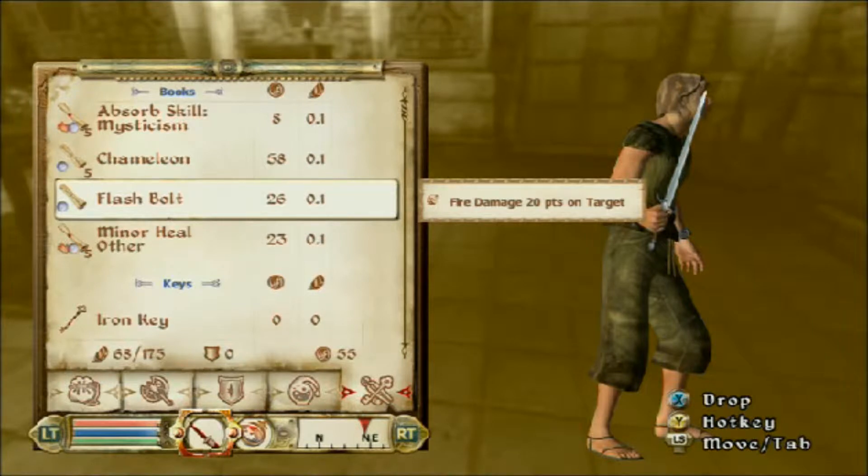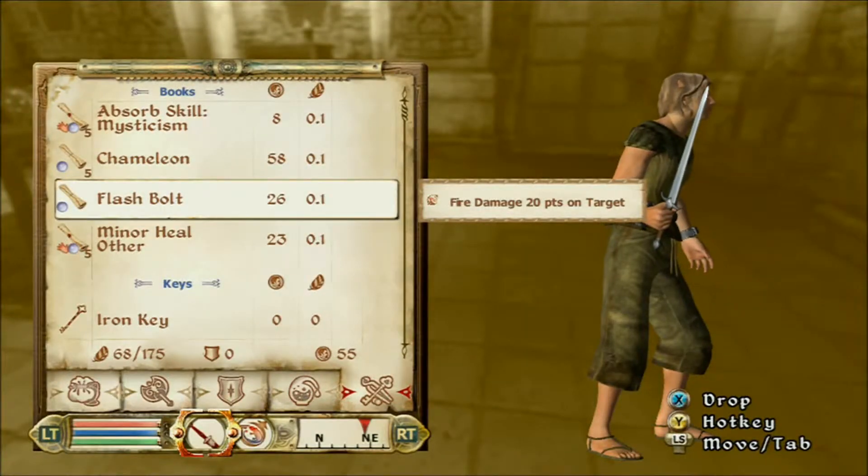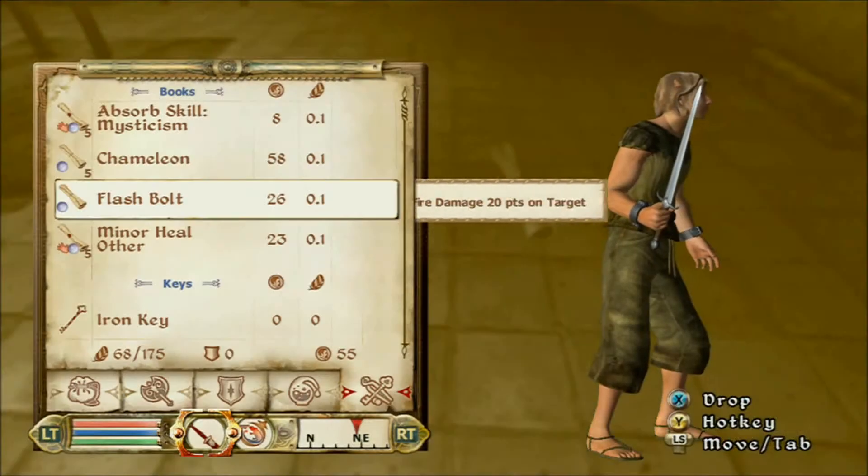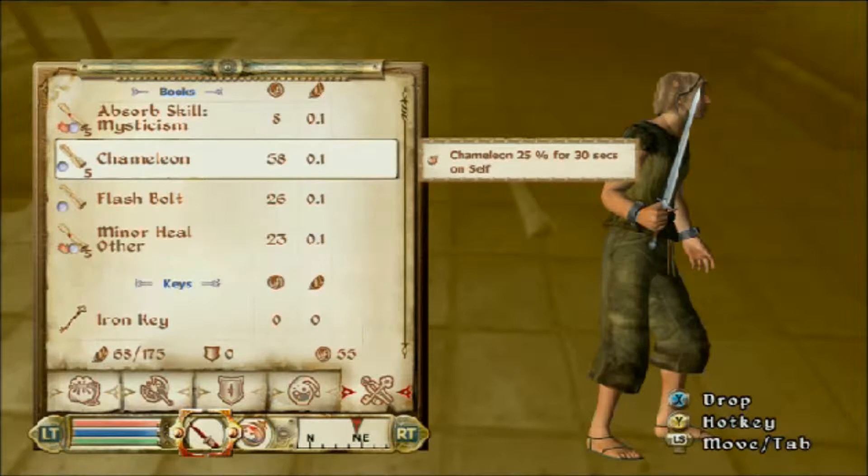Because the more scrolls you have, the more objects you can duplicate. So you can see here that when I dropped it, it dropped five scrolls. So now I'm going to have five of those. And then I'm going to pick one scroll up and then do double A on the five scrolls again and then drop that one scroll, because you can only duplicate one object at a time.